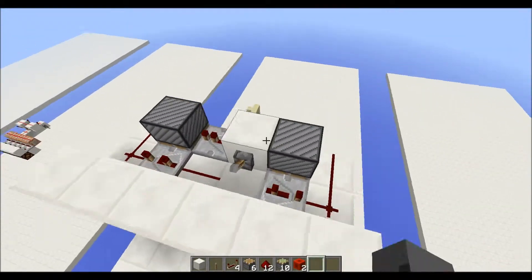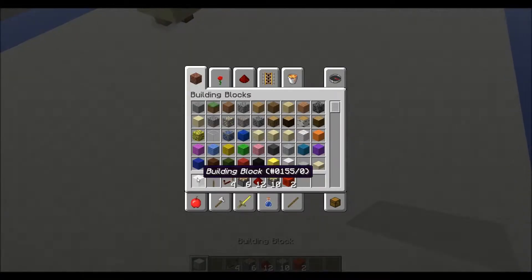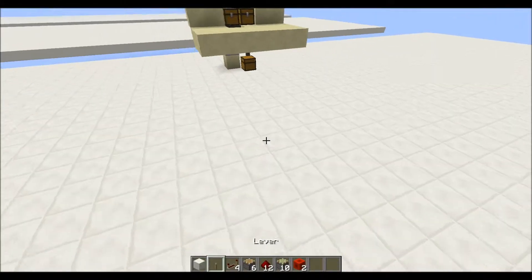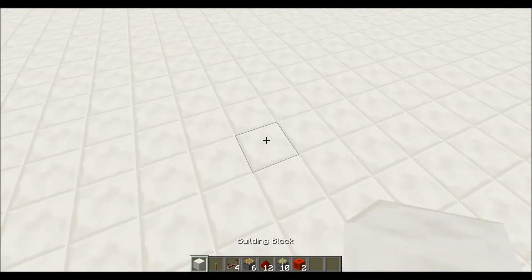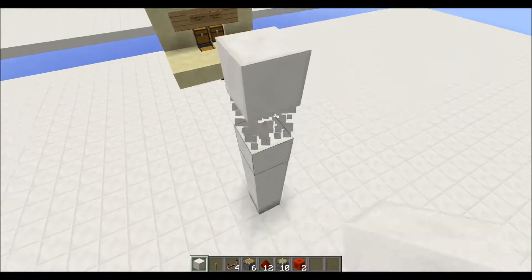Right now I'm making a tutorial. Everything you'll need is in my hotbar. The quartz can be any block — it's just a building block. I only have one of those, but you can see how many of each item you'll need from my inventory. So we're gonna go ahead and build up here.